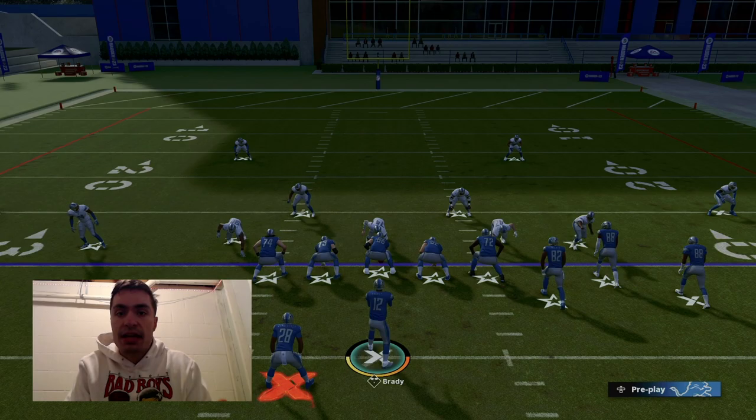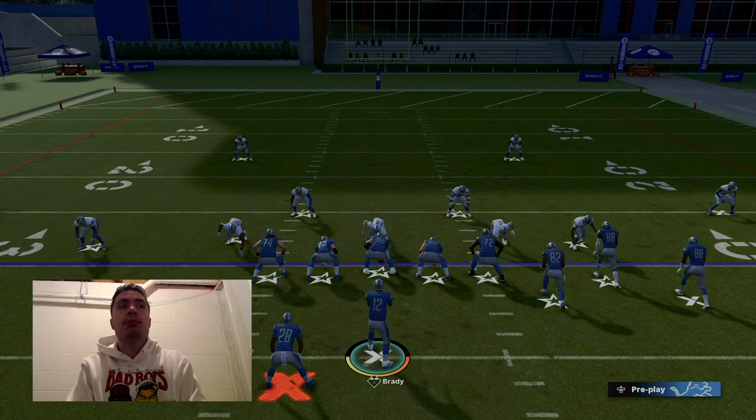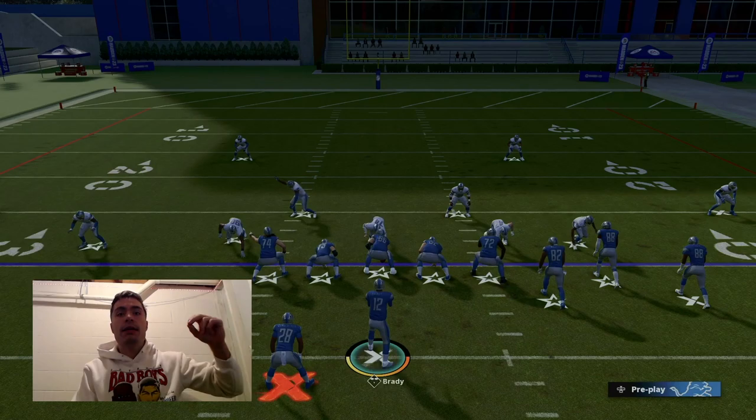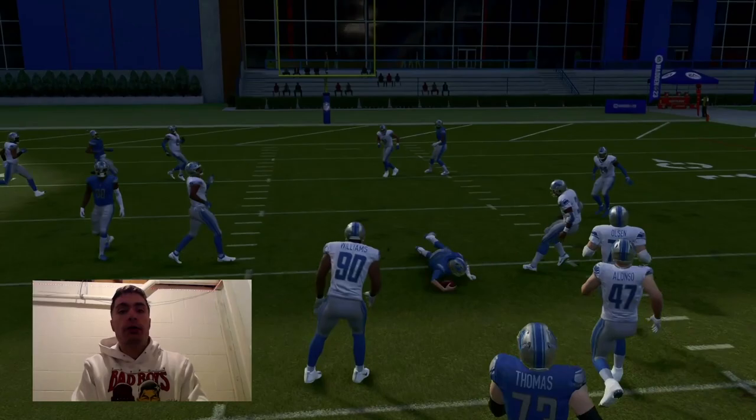Versus blitzes that are coming off the edge, really versus any type of defense, we're going to want to step up in the pocket. What this will do is make sacks be less of a penalty for us, and it will give us more time to throw the ball. I'm going to spam the left trigger, and you see how much more time I have, and I can even take off with the quarterback — something I could not do if I let my quarterback drop back an additional five or ten yards.